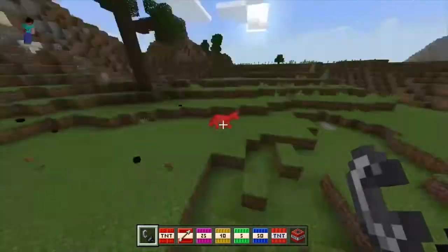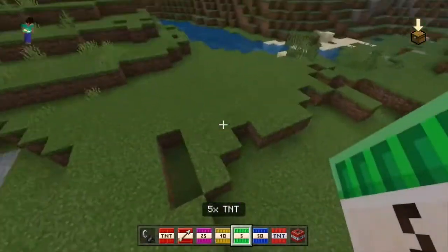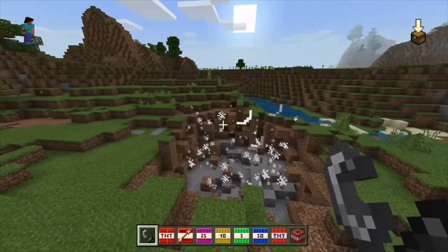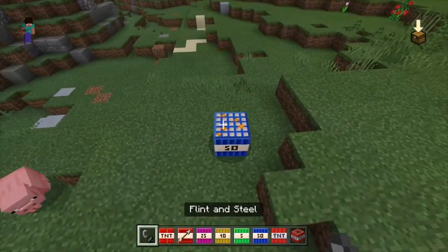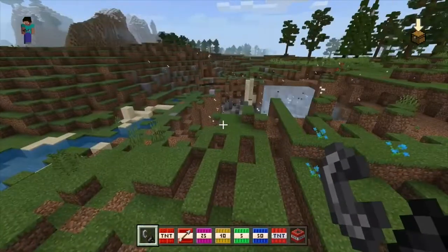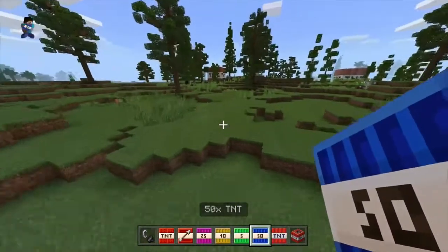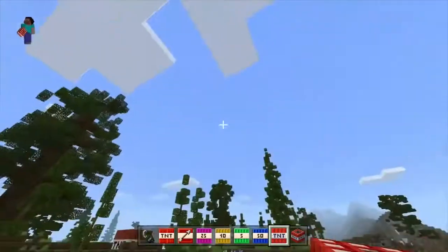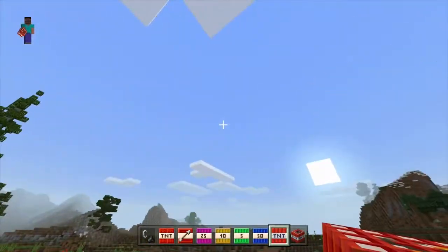That wasn't bad — we'll get the five blocks now. That's tiny! 50 blocks next — we're still going. So that was 50 blocks. And throwable TNT — can I just throw it? Where did that go? I'm confused — I feel that one's glitched. And this is standard TNT.